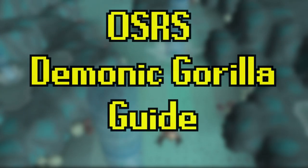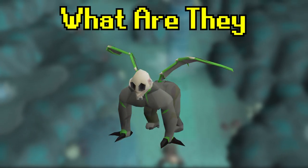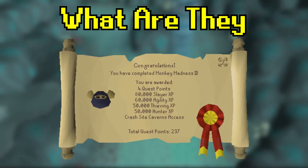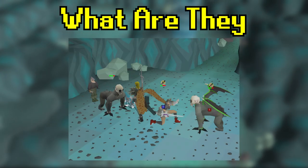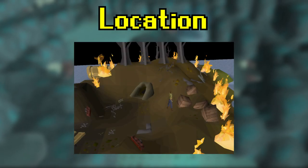This video is a Demonic Gorillas quick guide. Demonic Gorillas are a mid-game, high-level NPC you can kill during and after the completion of Monkey Madness 2. You first encounter them during the quest and are required to kill them to move on and complete it. After the completion of the quest, you may return to the same place to kill them more.